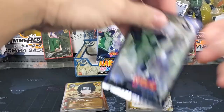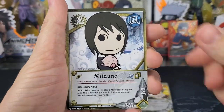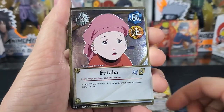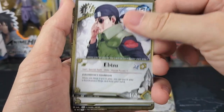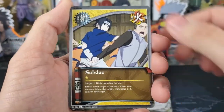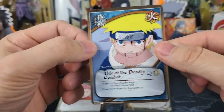Pack 19: Shizune, Formidable Team. Holographic back is Futaba. Rin, Ibisu, Takamaru, Twining Limbs, Subdue, Yukimaru. And Tide of Deadly Combat.